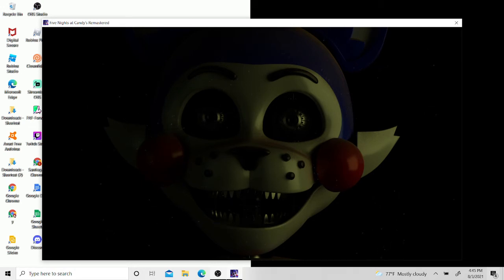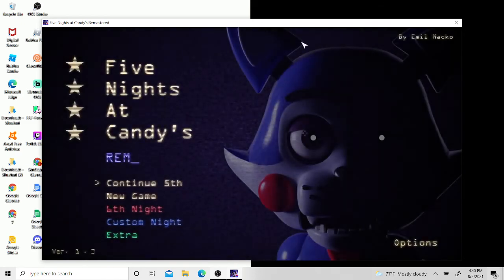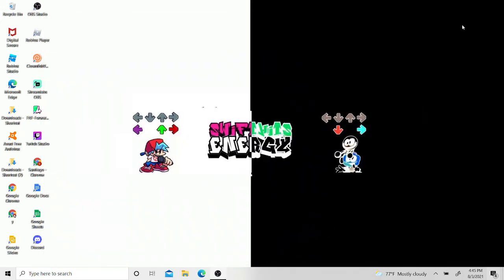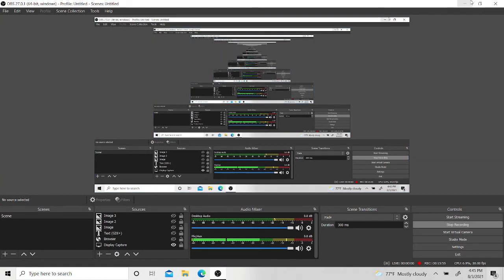FNAC and Chucky's Rebooted is a hard game. For true nightmare mode, I can only make it past 1AM. It's going to take me a while to beat, but once I do I'll make a guide. If you guys want me to do another guide, like FNAC 2, leave a like and subscribe. If you want to see a part 2 covering FNAC 2, I can do that. Anyway, I'll see you guys on the next video — bye!